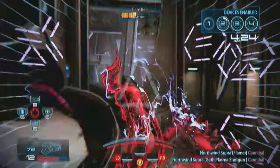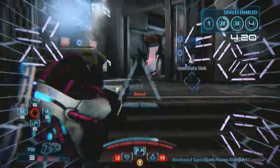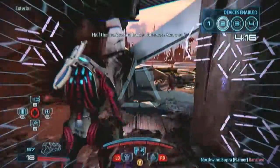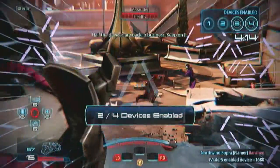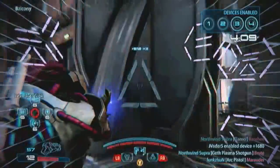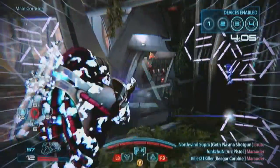I recommend a strong weapons kit, or at least one you can land headshots with for this gun, because hard hits are its strength. Anyone with tactical cloak will want to work this thing. Hunter Mode, Devastator Mode — good stuff. Turian passives — that's the kind of thing you want behind this gun.